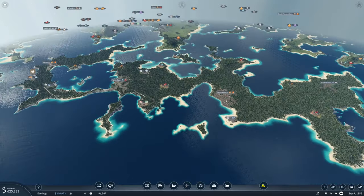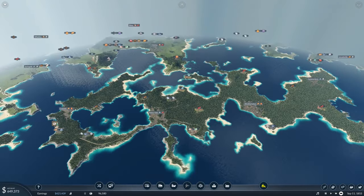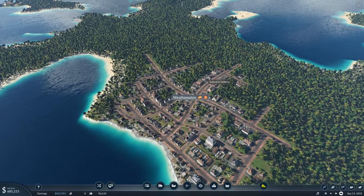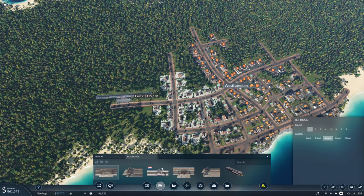West Hampton seems to be our biggest city here, followed by Fancy Gap, followed by Summerland, and then Crosshair at the other end. West Hampton is where I want to start. I want to make sure the town is somewhat covered for now.